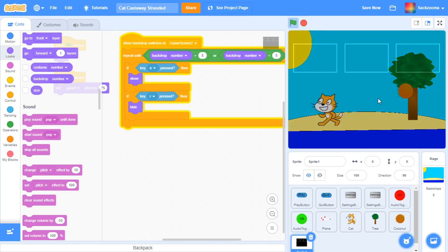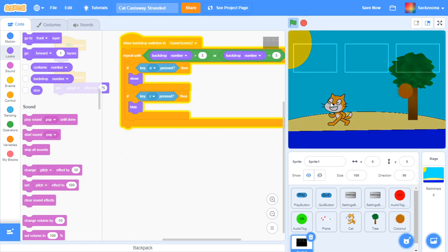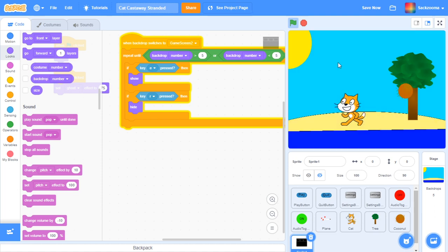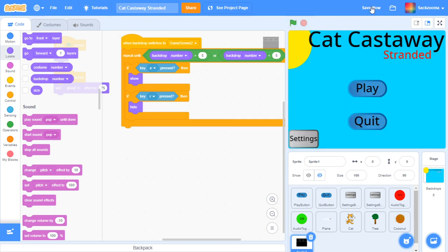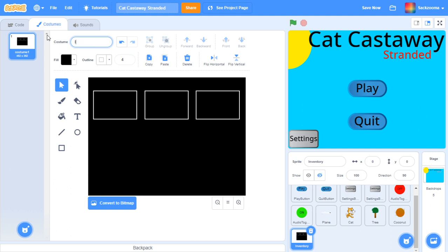The inventory system does seem to work. So now we can save it and go down to sprite one and rename it 'INVENTORY.' I'm going to go to costumes and rename it 'INVENTORY' as well.